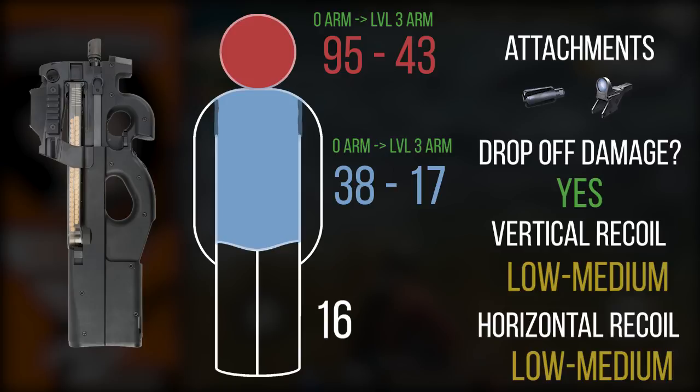Moving on to the P90 — super high fire rate that contests the Thompson, and very high damage output, meaning its DPS is technically higher than the Thompson, though this is larger map specific. The recoil is fairly easy to control, though it kicks harder than the MP5. This is a spray and pray weapon — you tap the fire button and it opens up 50 bullets straight into your opponent, often resulting in effective short-range combat. It's a great weapon when jumping out of a car on top of another squad — a really cool weapon for the larger map.